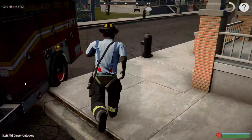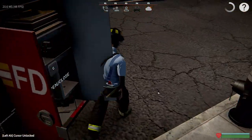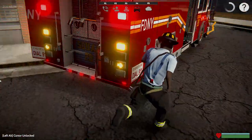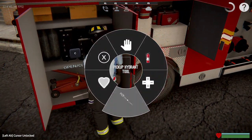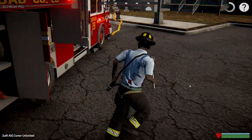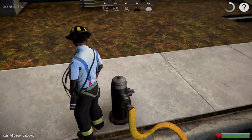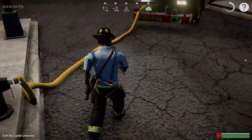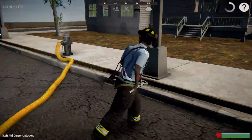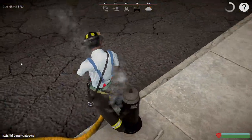In the actual game, what I would normally do is come over and grab the hydrant wrench first. You want to be quick because the fires in this game spread like no other. So you want to get your water source right away, and sometimes I like to just drop the hydrant wrench right there so I know it's there.